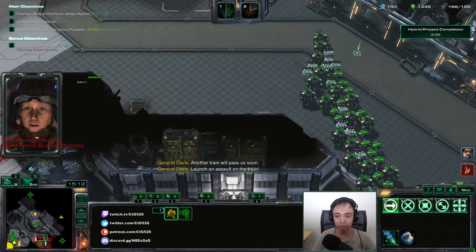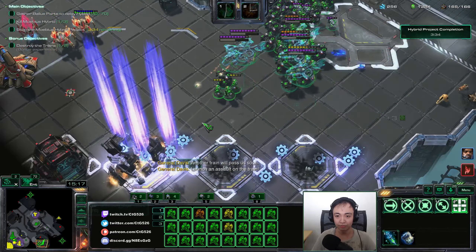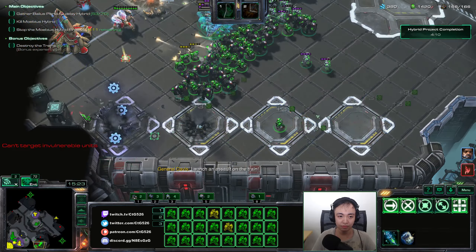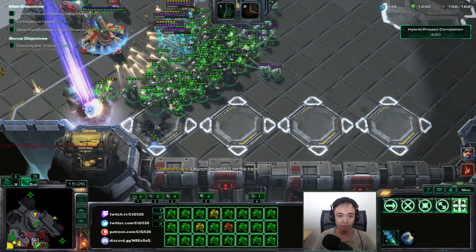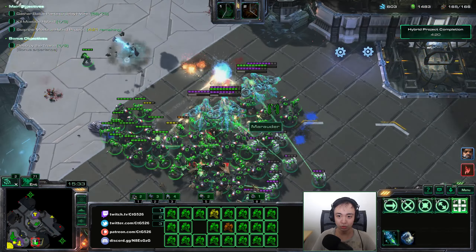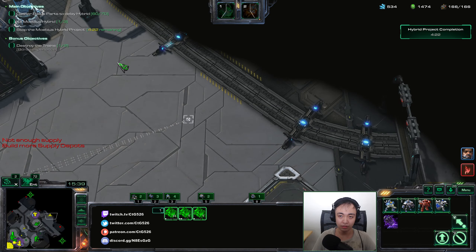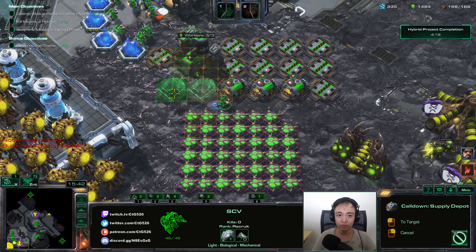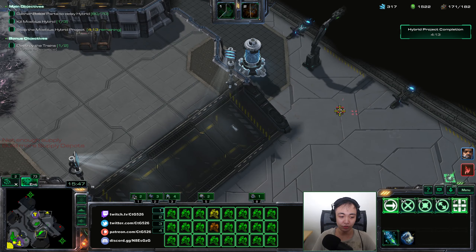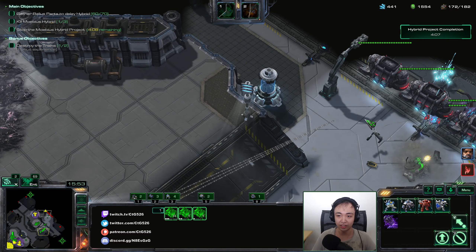Launch an assault on the train — I will, I will, don't worry, I'll get it. Collect these. How many more parts do we need? Ten more? We'll see if I can find that ten for you. There's more here — yeah, I can help along with that.